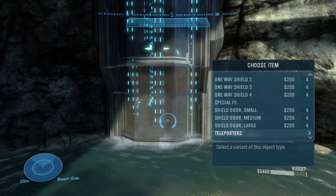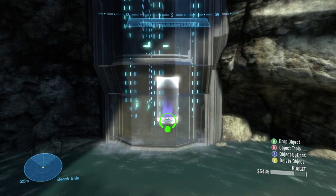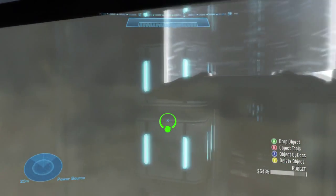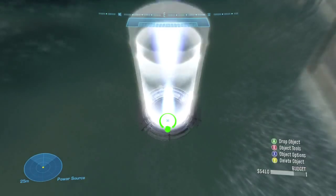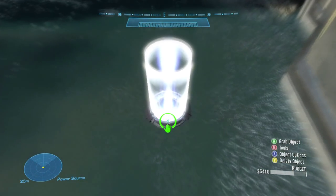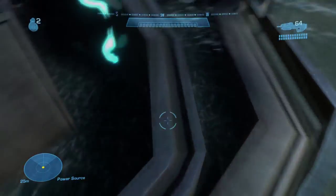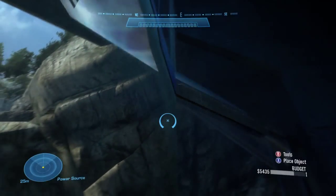I used the turret in my last glitch video, and I got people saying, oh, use a teleporter, it's easier. So I am using a teleporter. There's one thing you have to bear in mind: you can't push it too far behind the glass because it won't let you use it at all. So just poke it a bit through the glass, and as soon as it's gone in, spawn another teleporter and go in that one, and then you can just delete the other one when you're in there.